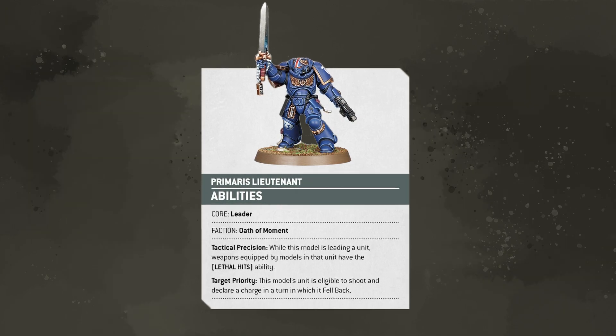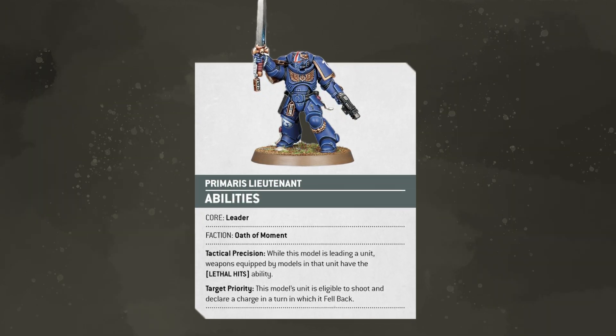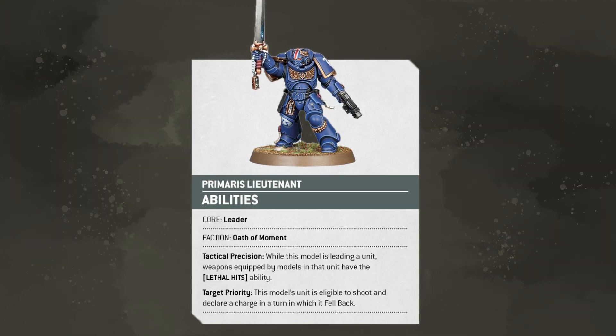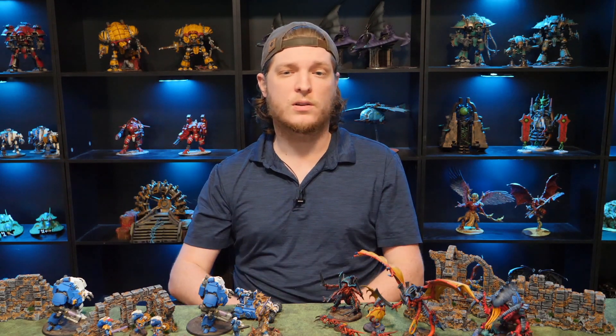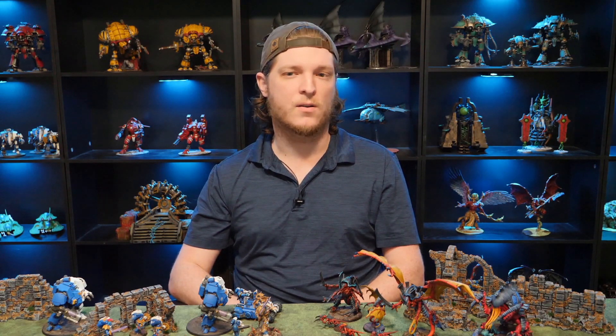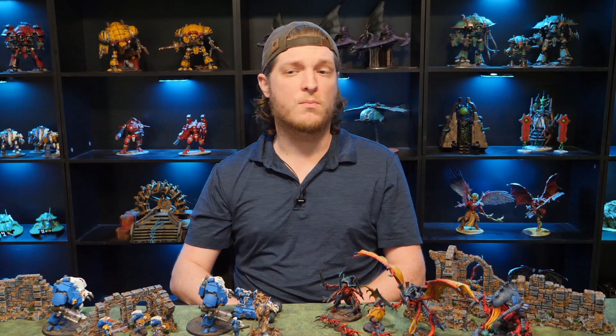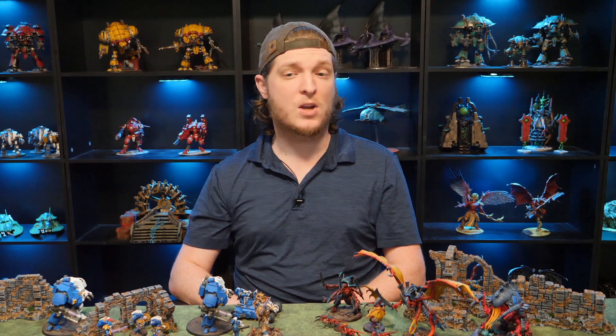This Primaris Lieutenant, for example, will give lethal hits to his attached unit thanks to the Tactical Precision ability. This is true even if the character has already suffered damage. Those loyal bodyguards will step in front of any bullets, blasts, or blades that threaten their leader. Let us know which leaders you're most excited to use in the new edition in the comments below, and make sure to like this video.